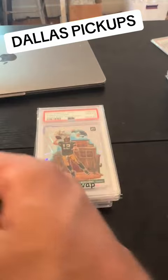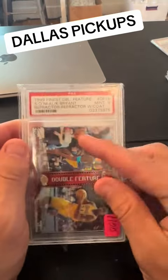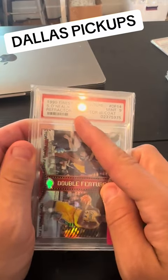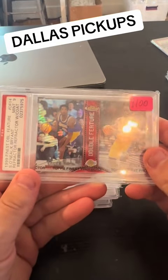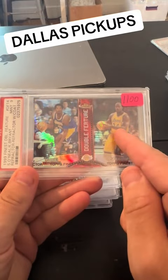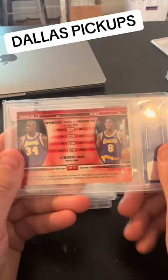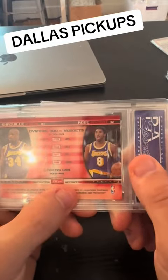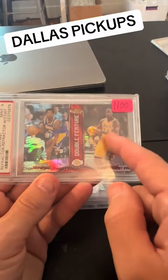I gotta show you this card. See this card? It says Shaquille O'Neal, Kobe Bryant — Refractor, Refractor. So what does it mean, Refractor, Refractor? The crazy part about this card is this side is Refractor and this side is Refractor. That means this side could not be Refractor. You can tell on the back — it says Refractor, Refractor. There are tons of versions of this card where it's just Shaq or just Kobe as Refractor, which is insane.